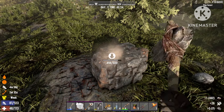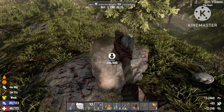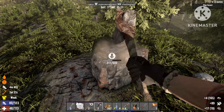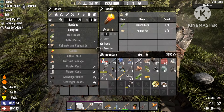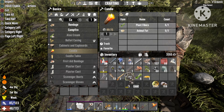The next thing you'll need is lead. There are a couple of ways to get lead in the game, but the best way is just to go out there and mine it, the same way as you did with the coal. You can also use car batteries and stuff like that to get lead as well, so just remember that too.